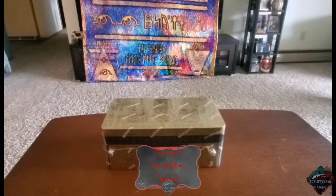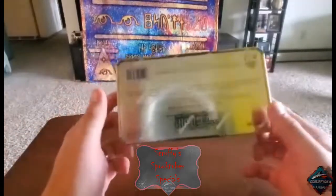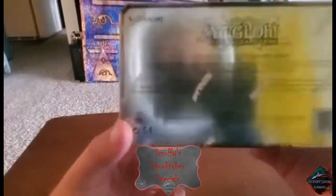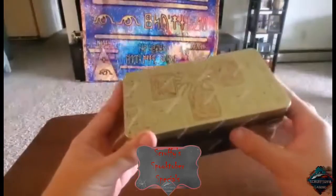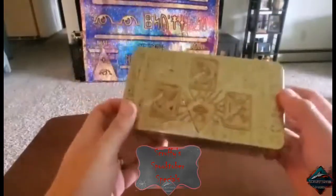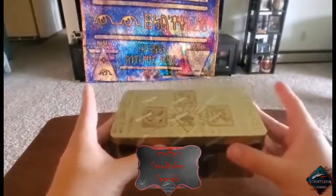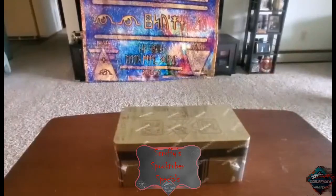This year we're going to start it off a little different — we're going to be opening up a new 2022 Yu-Gi-Oh tin. I believe it's the Power of the Pharaohs; it says right here on the back '2022 Tin of the Pharaoh's Gods.' This is a third of three Yu-Gi-Oh tins that got released, and this is the last one. There are three mega packs in here, and what is more spooky than pharaohs?